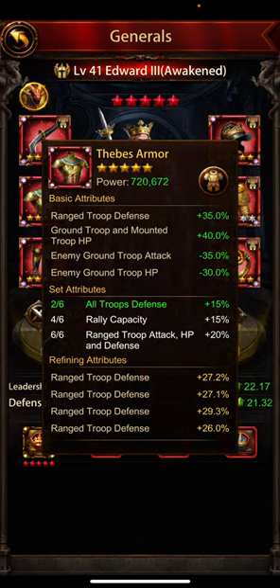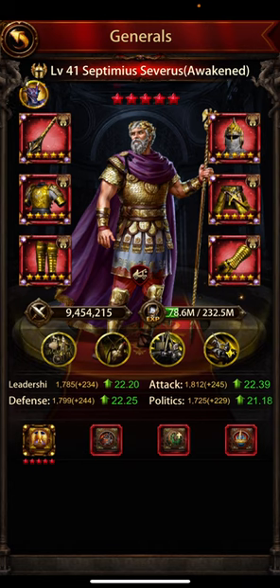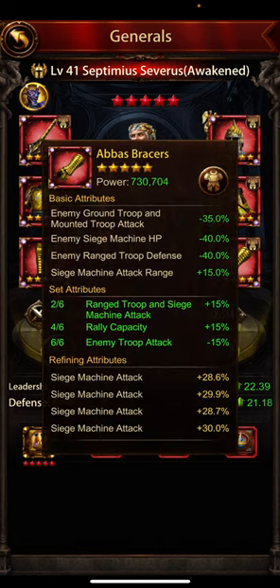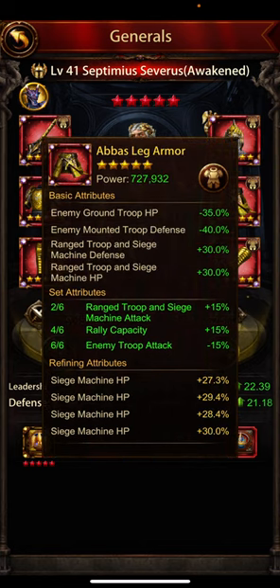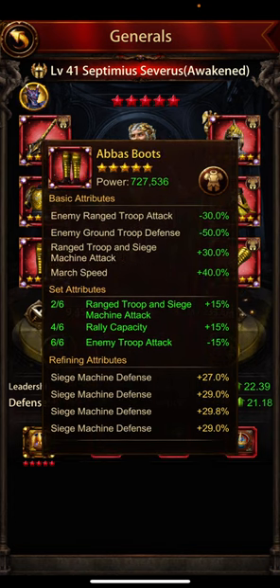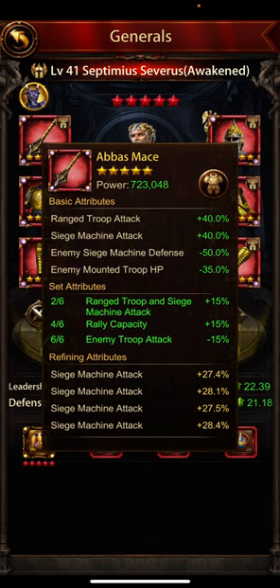This is his secondary siege — he has gone full Abbas on this. The Abbas helmet is just better than the Hans helmet for range: 40% range attack right here. The Abbas set also has range and siege machine attack on the star atlas upgrade. The full Abbas has range and siege machine defense and HP. The leg armor is good, siege machine attack on the boots, siege machine defense and attack — great choice. You also get enemy troop attack minus 15% and rally cap.